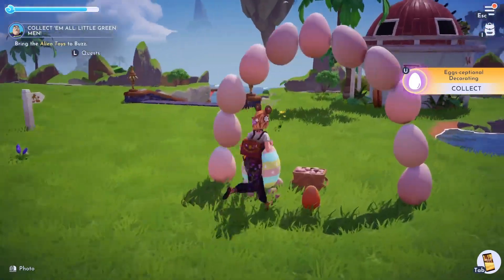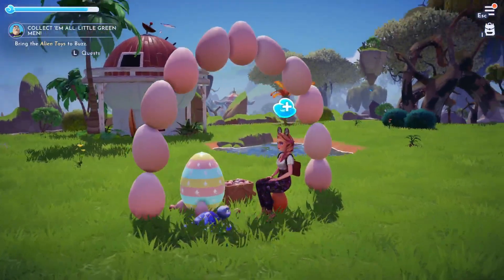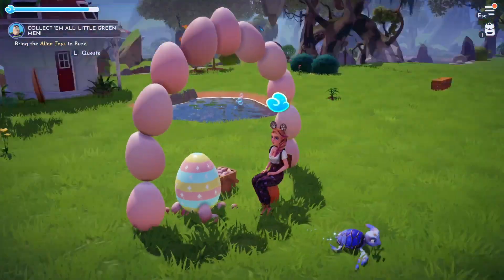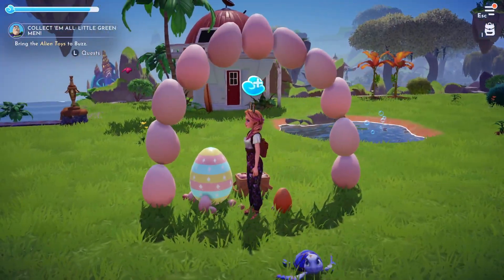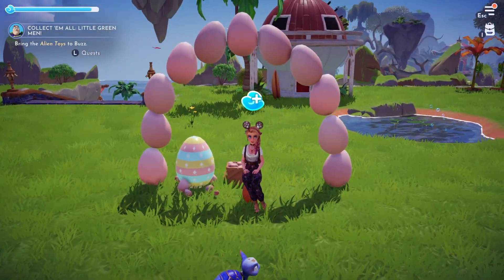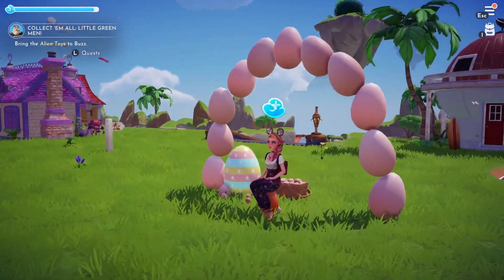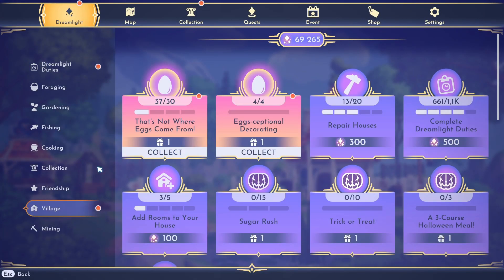And there we go, so we're taking the seat here. And there we go — wait, can I sit like this? I want to sit like this. Oh, and there we have all of them done — let's take a look at the reward.